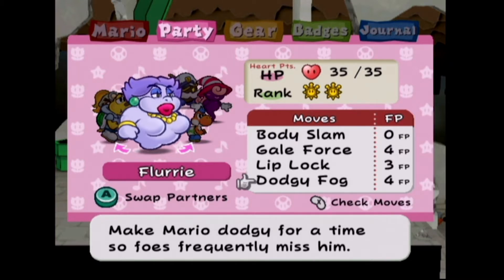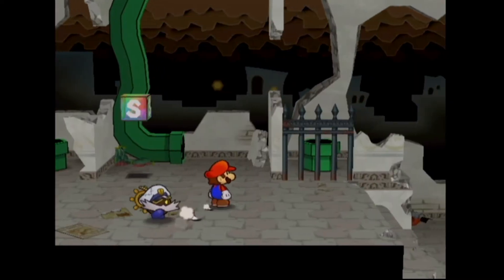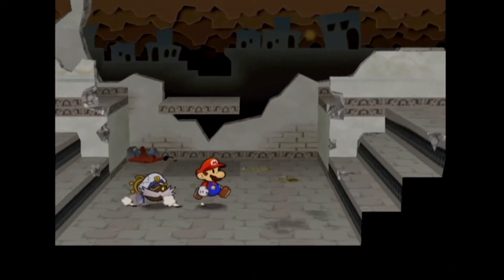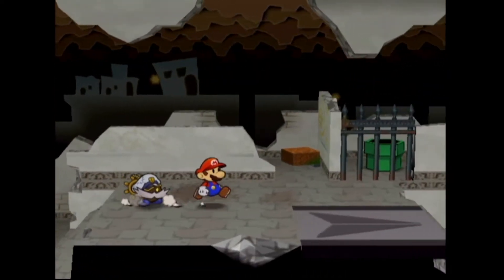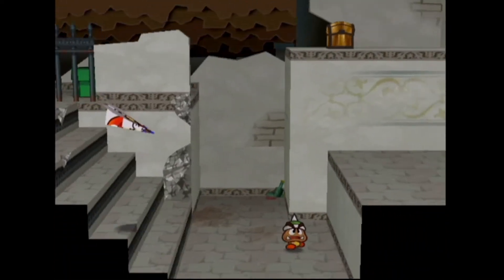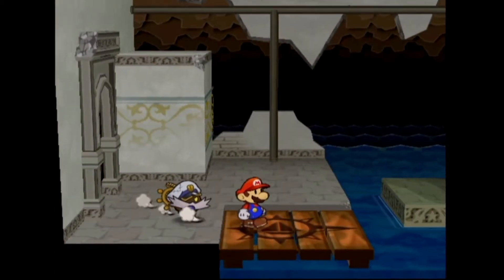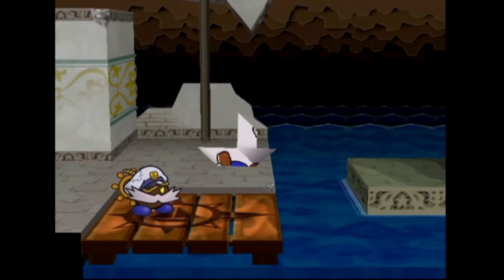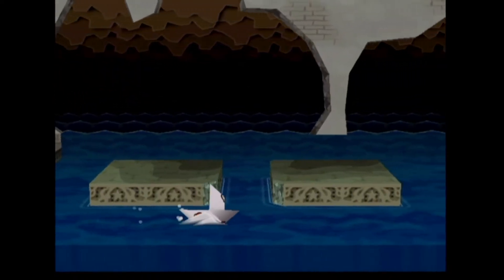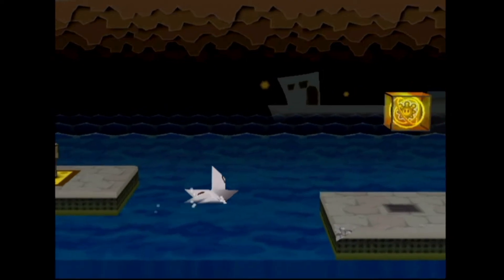I'm looking forward to playing Flurry again since I haven't used her in a while. We'll go back to playing some of these old characters right after we keep on solving more puzzles and obstacles around here. We need to turn back to pick the plane and go further - there's a chest up there we have to get. There's one more thing we're missing before we go after that treasure chest - just some exploring to do.